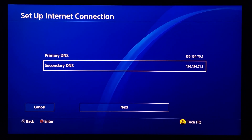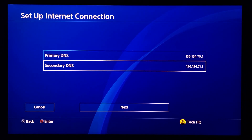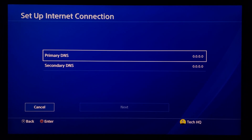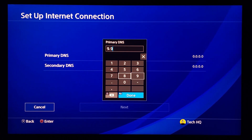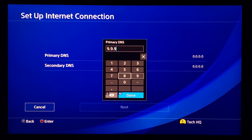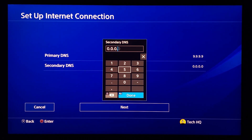The next server is Quad9 DNS. Go ahead and enter 9.9.9.9 for primary DNS. For secondary DNS, enter 114.114.114.114.